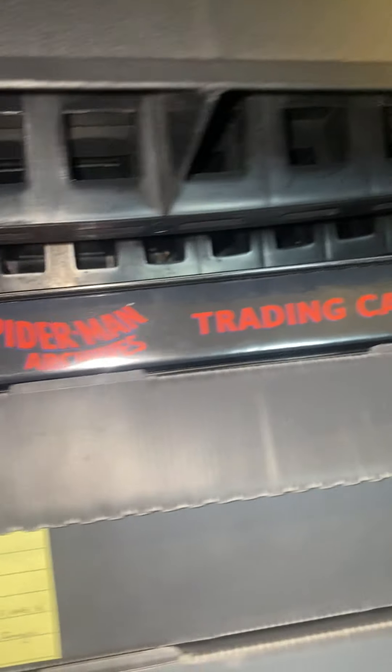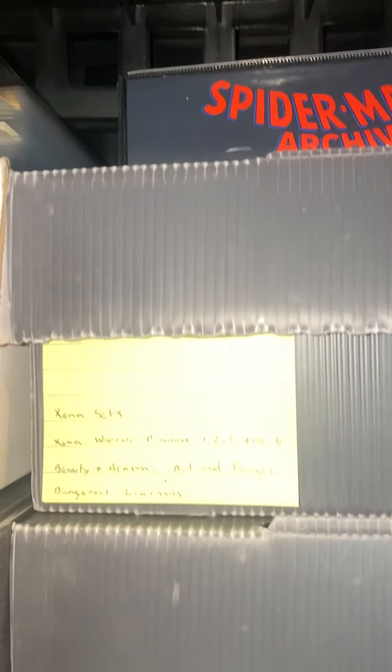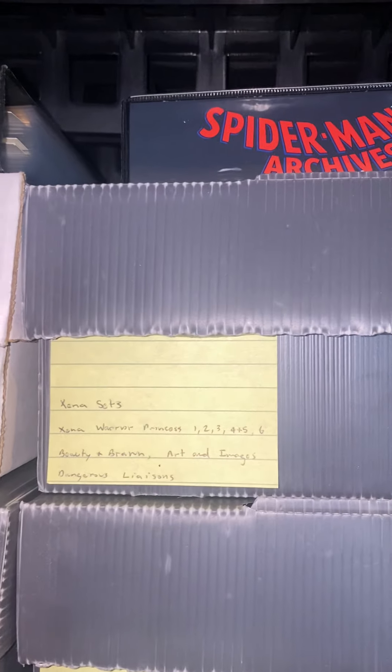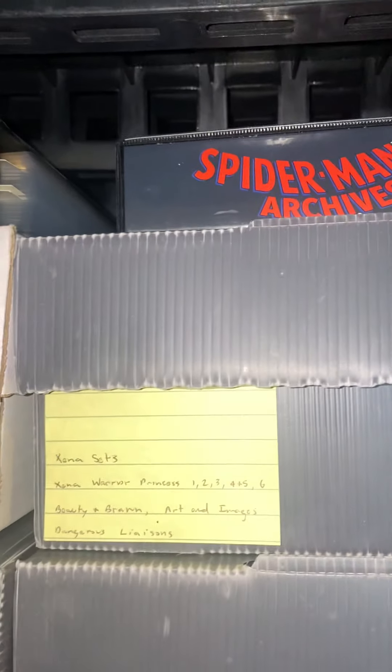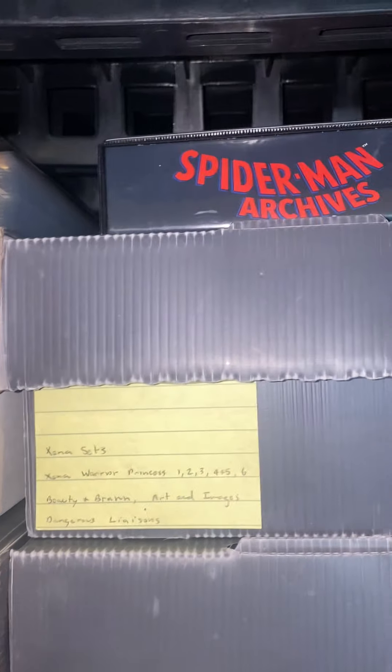Then I have my Spider-Man Archives binder. All the Xena sets — which is pretty much Series 1, 2, 3, 4, and Seasons 1, 2, 3, 4, 5, and 6 — Beauty and Brawn, Art and Images, and Dangerous Relations. The only one not here is Quotable Xena.